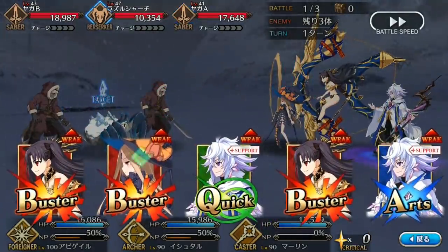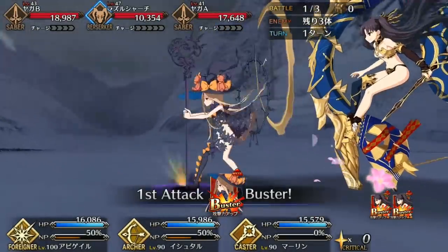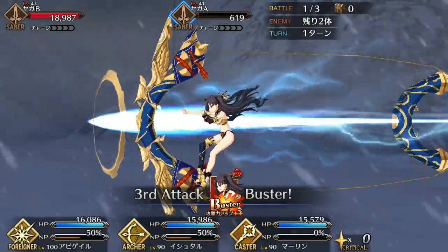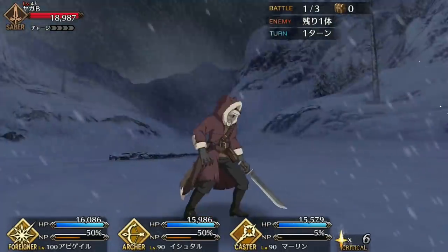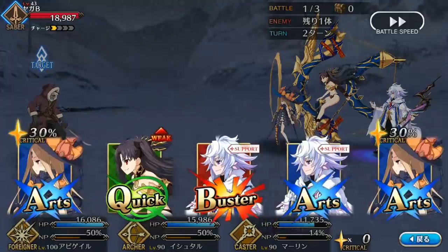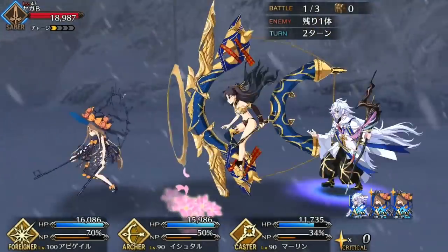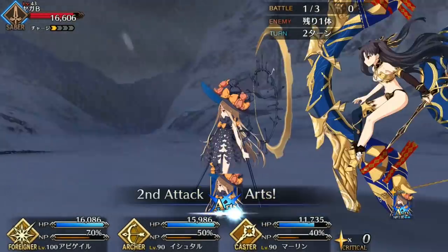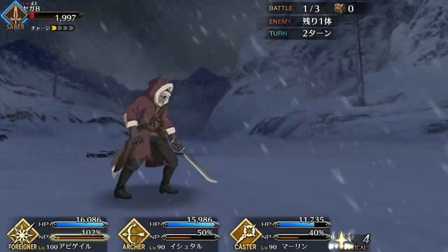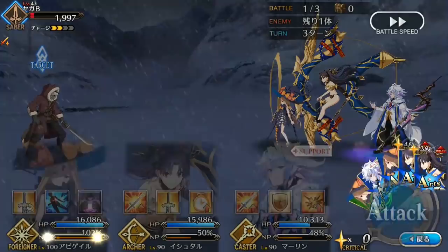Ishtar's Noble Phantasm is very straightforward — just an AoE blast with a Mana Burst effect. She has 2 attack buffs and a Mana Burst on her Noble Phantasm, so despite being AoE, much like Gil and Tesla, it can hit extremely hard. This combined with low cooldown skills makes Ishtar far more consistent in damage dealing than any other archer, and she is by far the best choice for farming because of her NP charge skills. Unfortunately, she does still lack an NP interlude, so if you miss the timing on your buff, don't expect much damage from your Noble Phantasm.